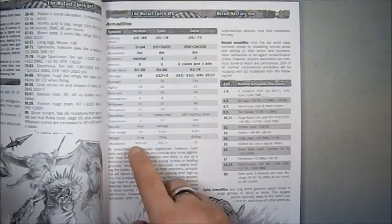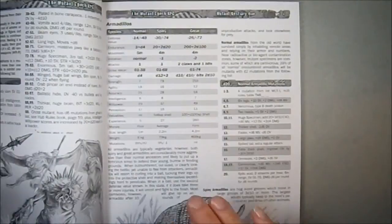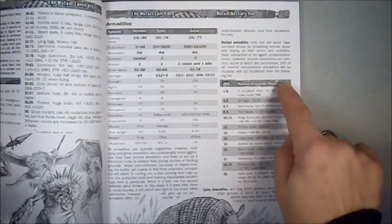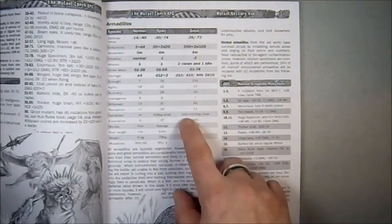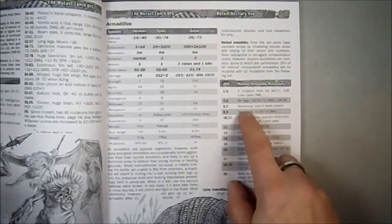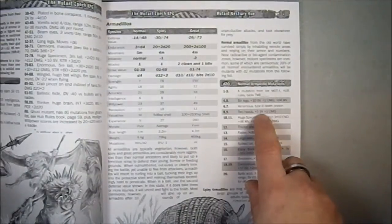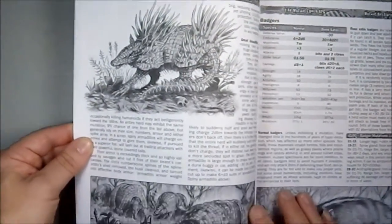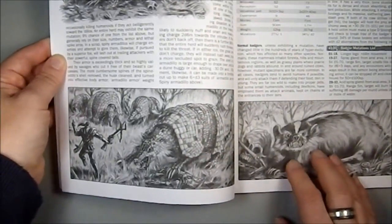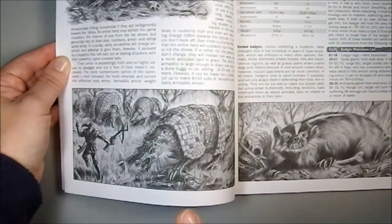I find it interesting why 39 and why 9 — if the author could tell me how he arrived at those numbers I'd greatly appreciate it. One of the things I like is they put the mutation chart right here, so for normal armadillos that have mutations you roll a d20 and check the chart. For example it could be venomous with a type B death poison, or two-headed which gives a plus five to strike and plus two damage. Then you have illustrations of the spiny and the giant armadillo, which is very reminiscent of the glyptodon.